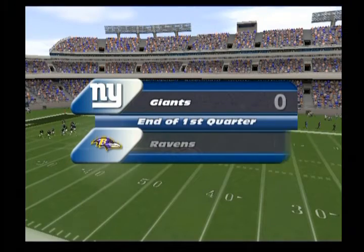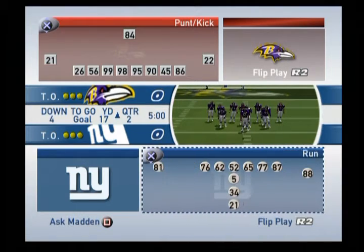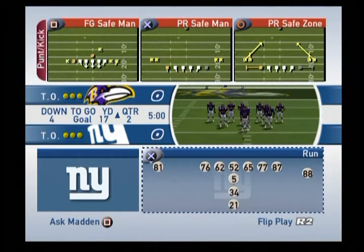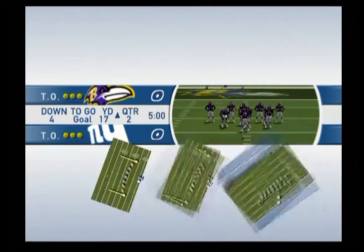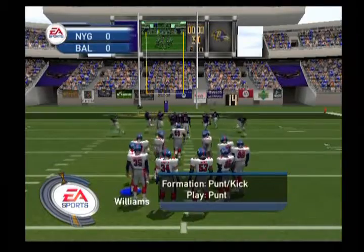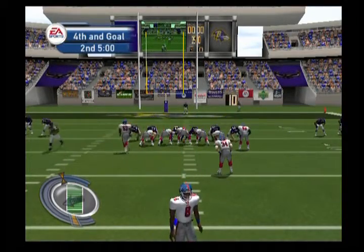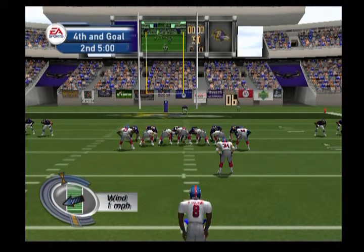At the end of the first quarter, it's all squared — Baltimore 0, New York 0. The offense is stopped cold. The offense is going to have to be a little more creative with their play calls the next time they get close to the goal line. The defense had their number this time.